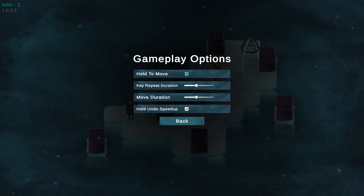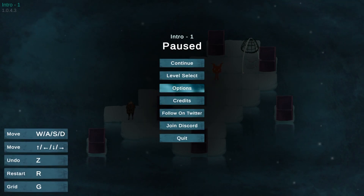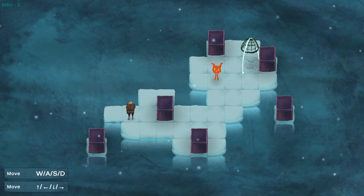Gameplay options. Hold to move - instead of requiring a tap for every move. Key repeat duration, mute duration. Hold on, do speed up. That's a bunch of nice settings. Ice numbers count down - I've seen from the trailer there's ice with numbers on them. I don't know what that does though, because I don't think that was in the puzzle script version.